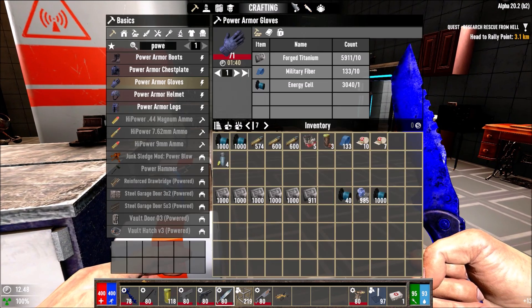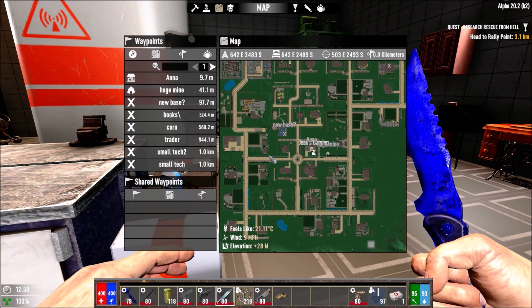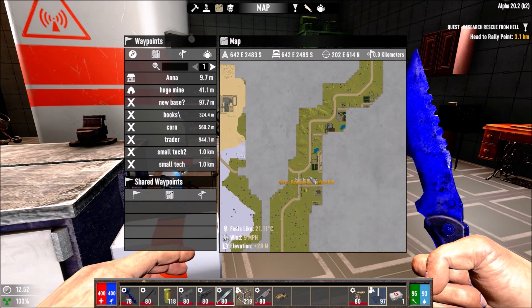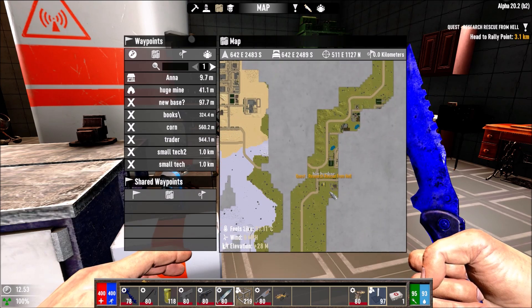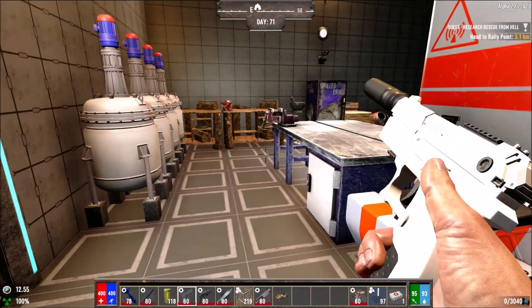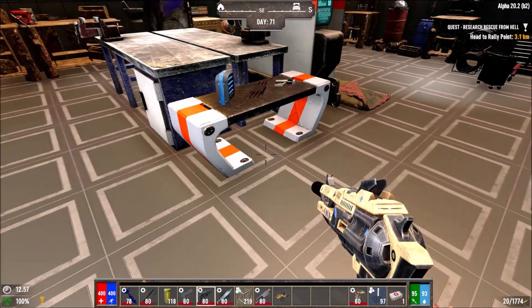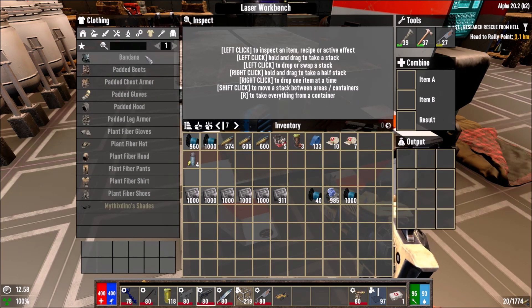This quest I just got from her is still the same — just go for the research notes. It's the exact same poi as last time — we already did that bunker. I wanted to do the other bunker, but if we reset it for her quest we'll get it fresh. I'm going to take my best laser and coil weapons and clear that place out, but first I need to make sure we have the best armor.